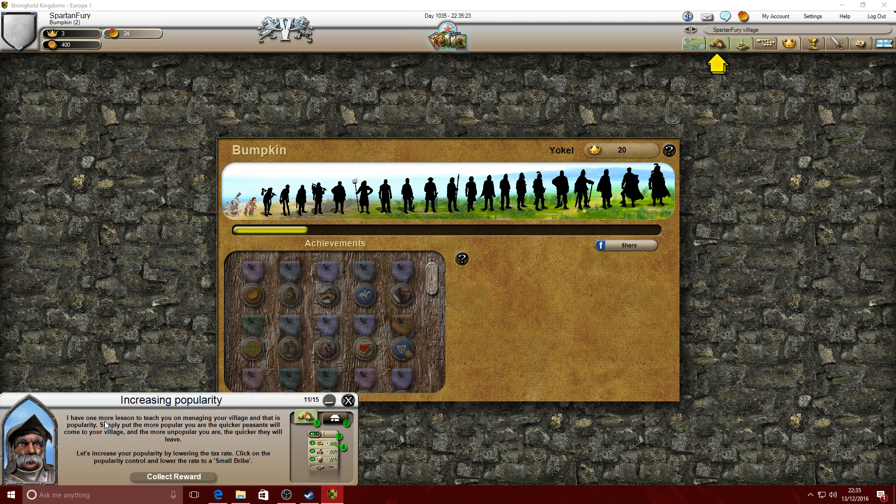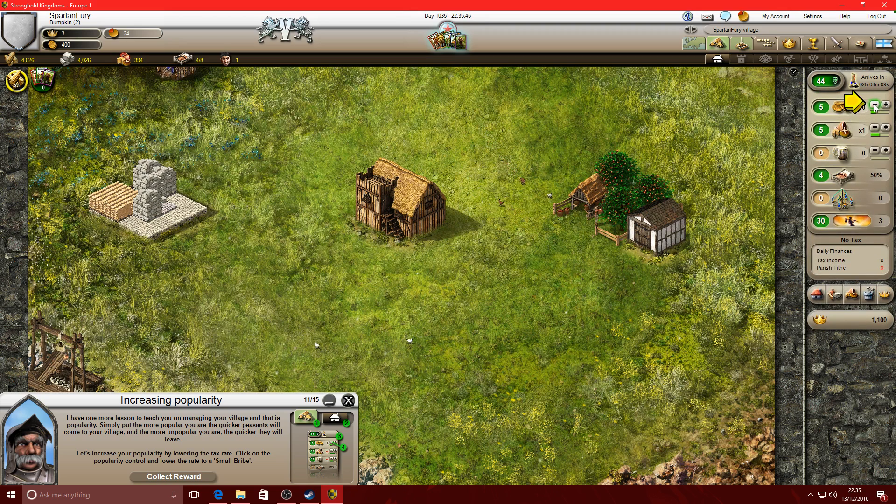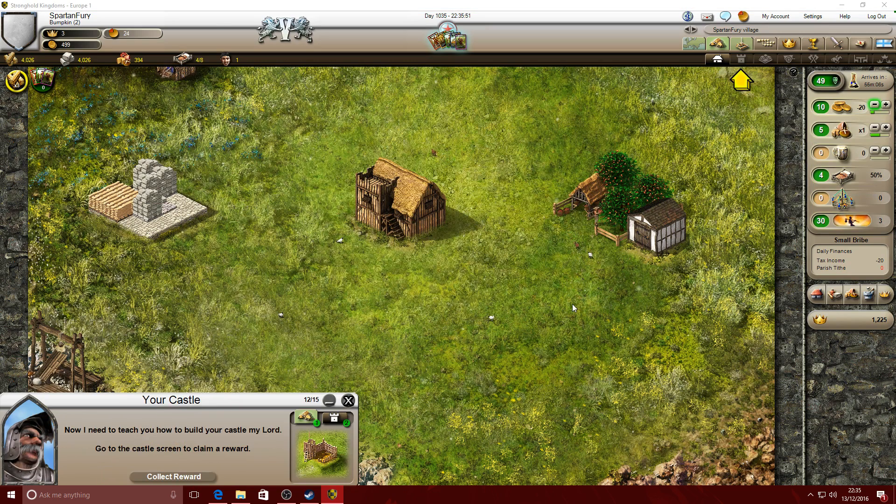I have one more lesson to teach you on managing your village and that is popularity. Simply put, the more popular you are the quicker peasants will come to your village, and the more unpopular you are the quicker they will leave. Back to the village - I'll decrease the taxes. 100 gold, nice, but I get less money.